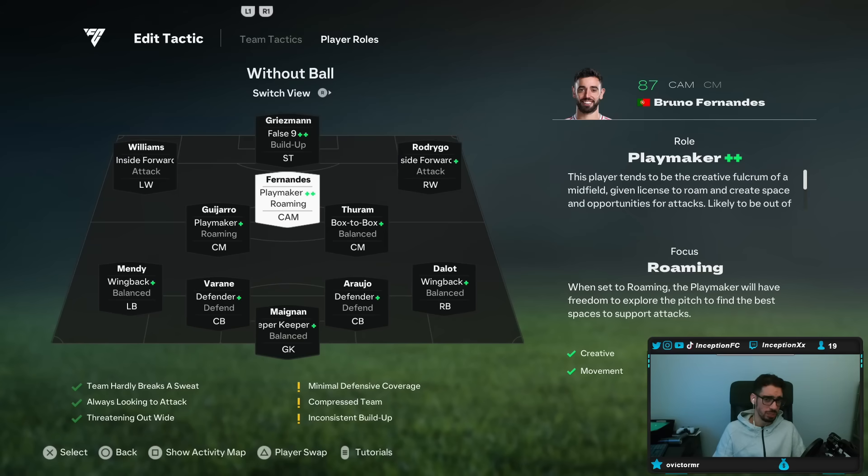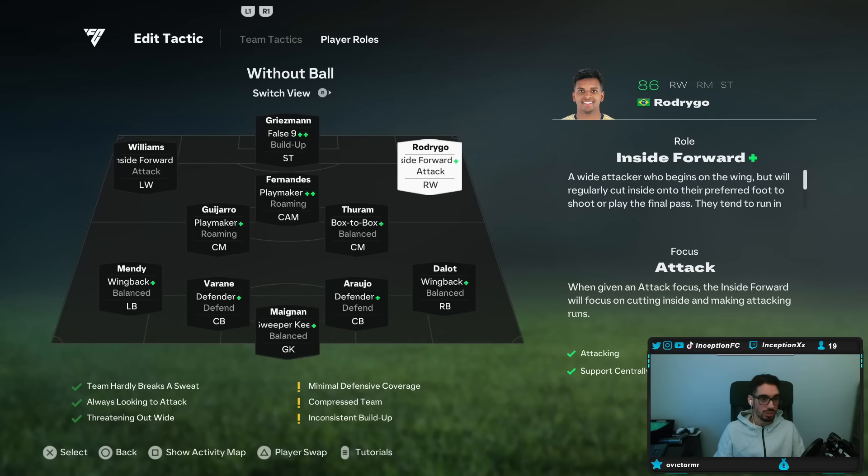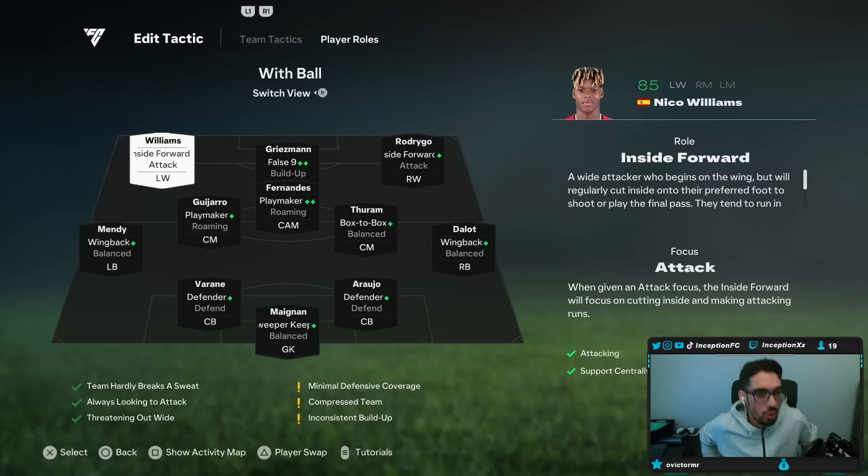He uses Bellingham at CAM. Bellingham is definitely a solid option compared to Fernandes, because Fernandes doesn't really have the pace — even with a hunter or shadow chemistry — but the playmaker part of his card is nice. Striker is on false nine build-up, so obviously Griezmann is going to be nice for that. Right wing is inside forward attack, left wing also inside forward attack. In-game, you basically play a 4-3-3 that attacks into kind of a 3-5-1-2. It performs really well — I definitely enjoyed it on the attack, as I always try to look for formations where I get attacking AI as much as possible.